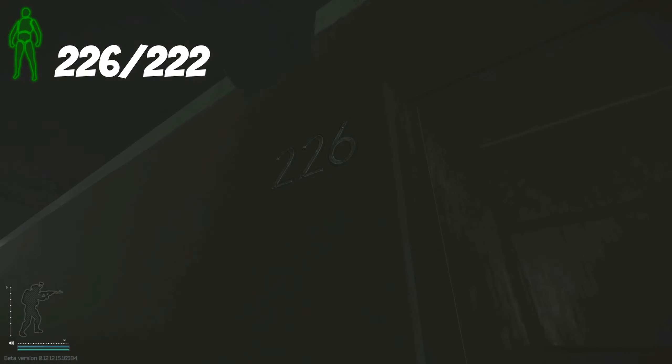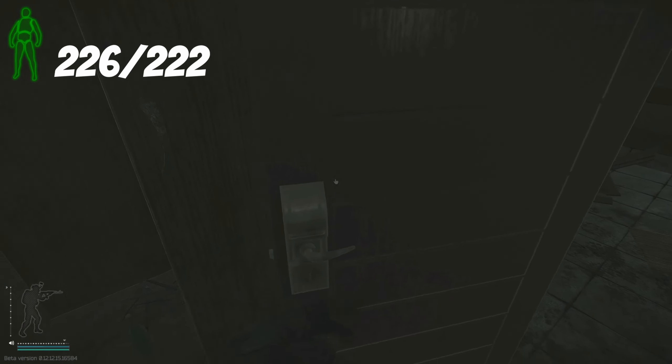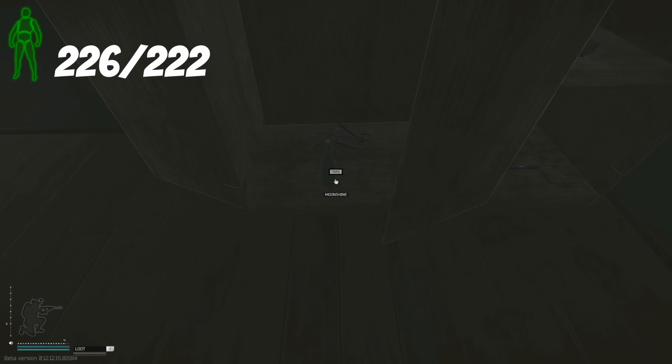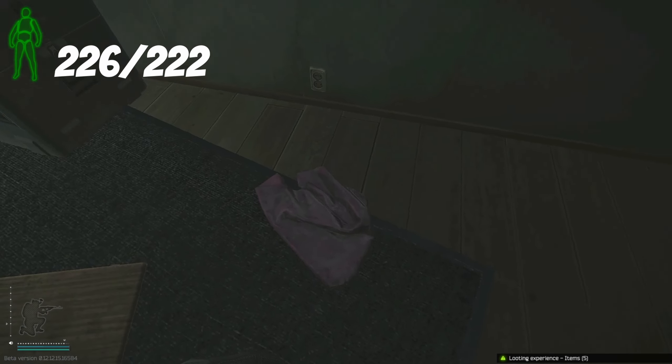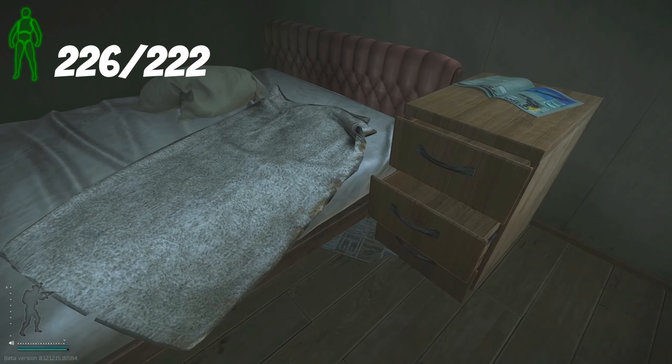From here we go into room 226. Closing the door behind us, we check the shelves for meds, mainly LEDX. I search the floor all the way to the balcony for rare items and tech spawns, then do the same for the bed, the table, and the floor.